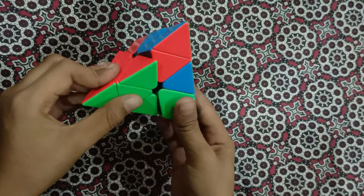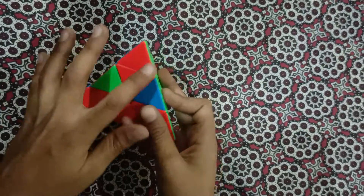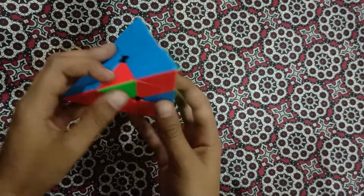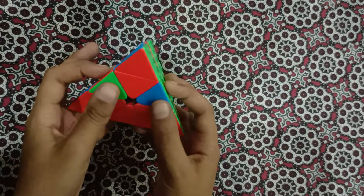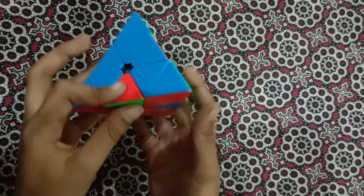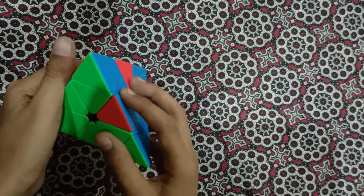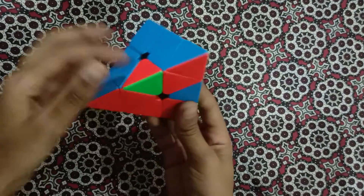After this, we have to match the edges with the colors. This is our first condition: when two edges are already in place from one side, but one edge is not in place. That's a hint for you.